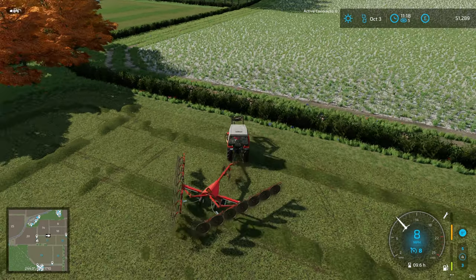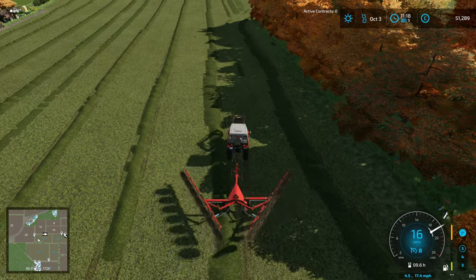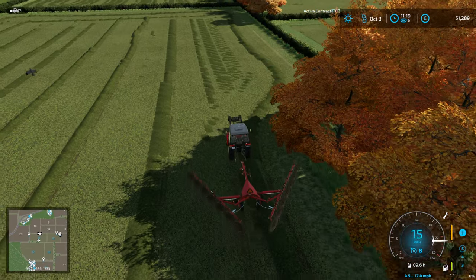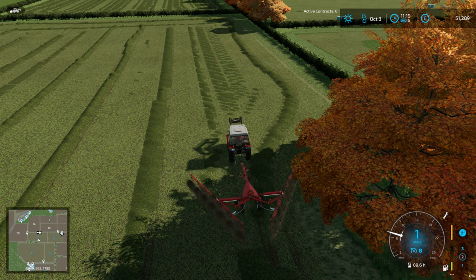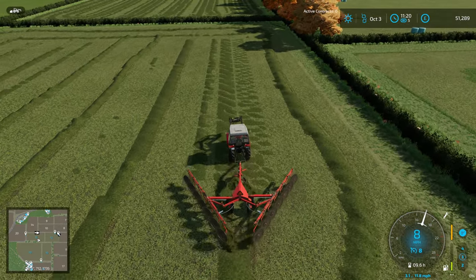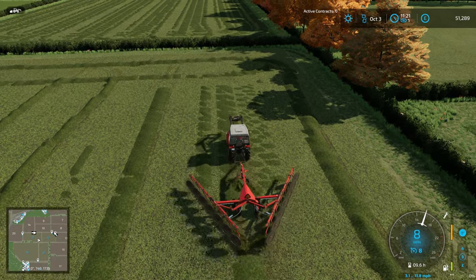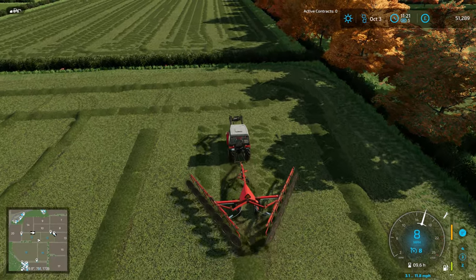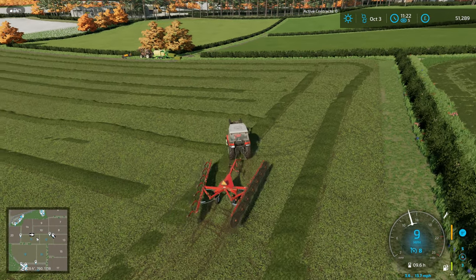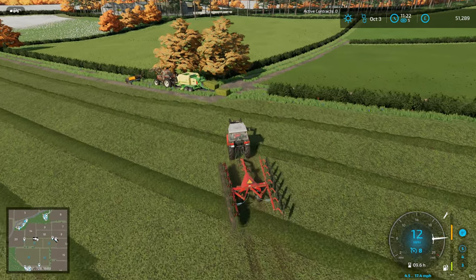There is the whole question of whether it would have been quicker to just ted it on its own rather than windrow and then ted, but it felt worth doing. The mowers have finished, so we just need to ted and bale this, finish windrowing the other field, and then next time get it all stacked. I'm really curious - people have asked about the effect on cow profitability from changing the milking settings to what Night Cloaks has put in. I haven't looked and I don't know if I will look, certainly not immediately.